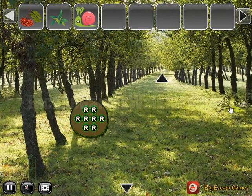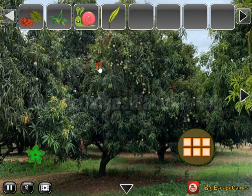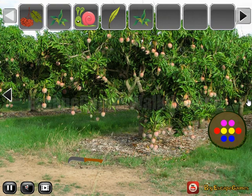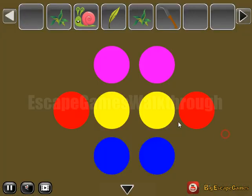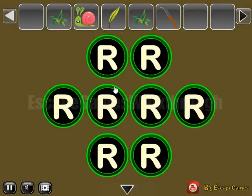Going up there. Here's a leaf to take. Another grass to take. Going to the right, let's take this knife and leave these berries.